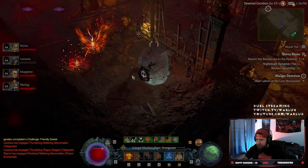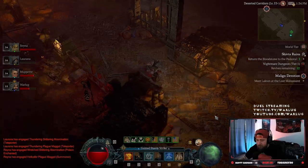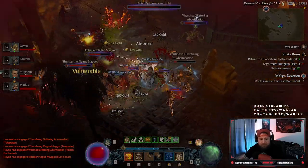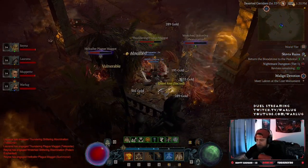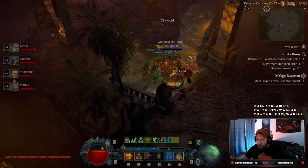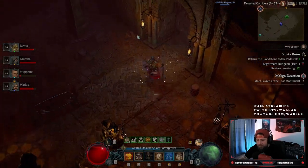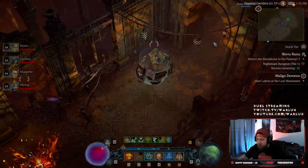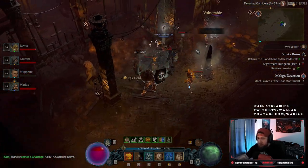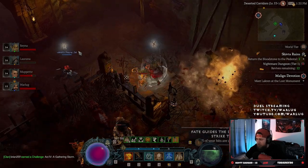We've got an elite here — oh, that's a champion. Critting for 17,000, let's go! So far we don't have to backtrack, which is nice. Good job, Blizzard — thank you for heeding our cause. Lethal shrine, love it! We're still looking for one other item.